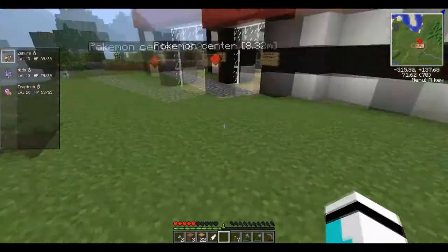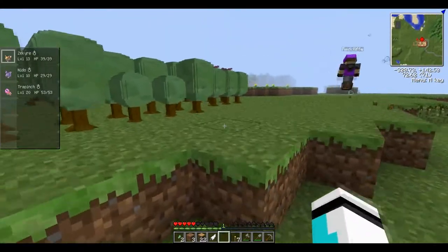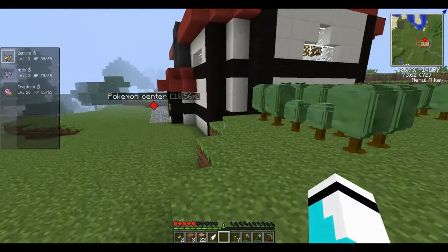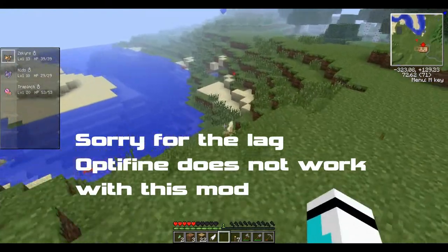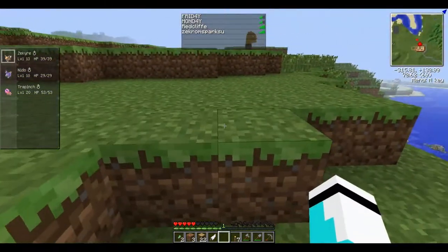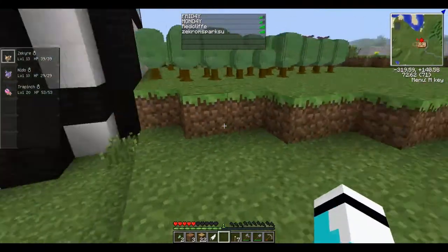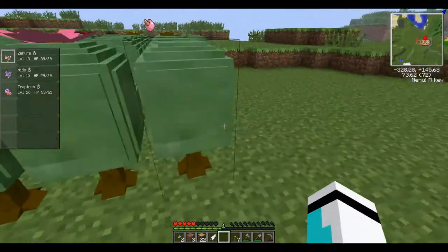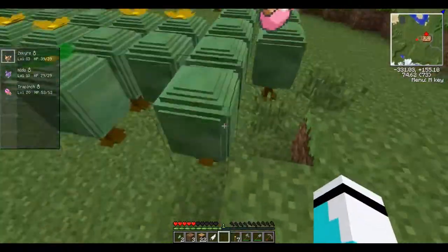How's it going, gamers? Welcome back to the Broshoot. Today we are doing a Let's Play on Pixel One. There's too many Drowzees around here. It's a mod that you can install — I'll give a link in the description. I'm playing with a couple players. Friday is the owner of Twisted Destiny, Monday is an admin on Twisted Destiny, and Redcliff is an admin on Twisted Destiny 2. Hope you guys enjoy.